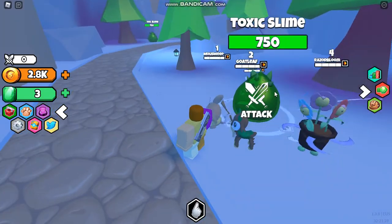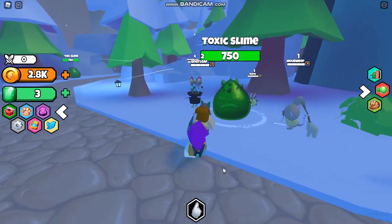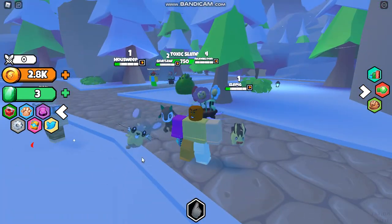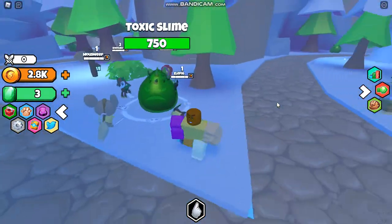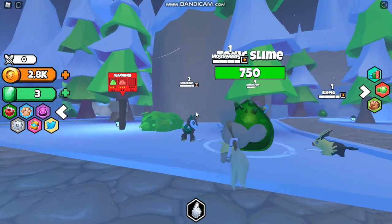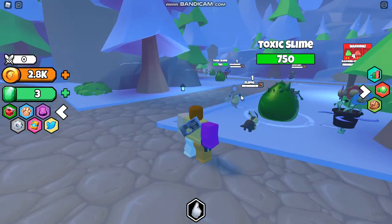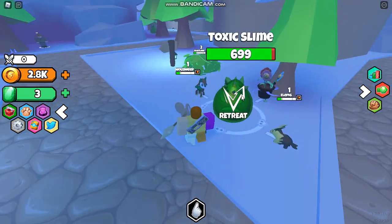Here's a toxic slime. Do I have to click to do damage? I think so, but I don't really know. I think I do — unless occasionally my own pets attack. Is it meant to just take extremely long for me to kill stuff? Like, look how long it takes for them to attack. Or do they attack once I click a certain amount of times? I honestly have no idea. It takes so long.